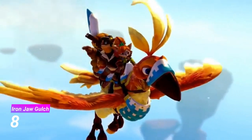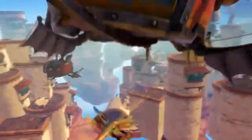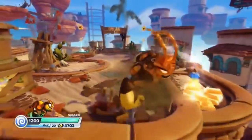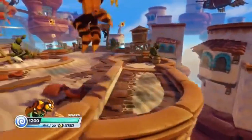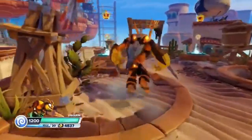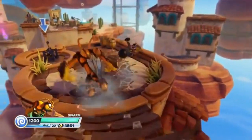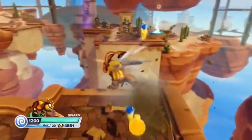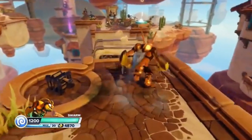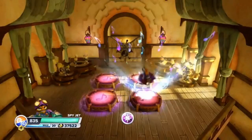At number 8 we have Iron Jaw Gulch. This level is just fine — I like it to an extent, but it doesn't really do anything to surprise me. It's a pretty basic Swap Force level that doesn't do that much to impress me, but it's still fun to play. I love where this level takes place — it's set in a wild western-y kind of town, and I love how they took the Dragon's Peak music and remixed it a little bit so that it sounds like something you would hear in a cowboy movie. But really apart from that, there's not much going for this level — a little bit of platforming, a little bit of fighting. It's just really average.